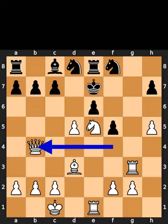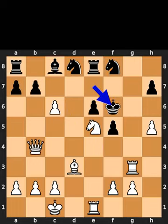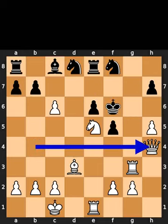White plays queen to b4, check. Black plays pawn to c5. White takes the pawn using en passant, with check. Black plays king to f6. White plays queen to h4, checkmate. If you enjoyed this video, please like and subscribe.